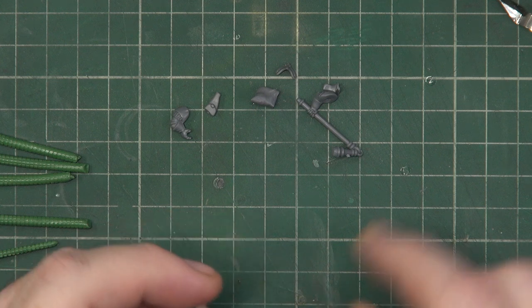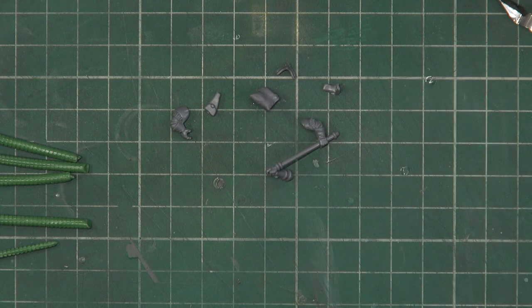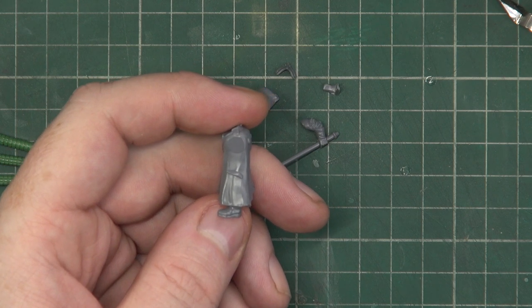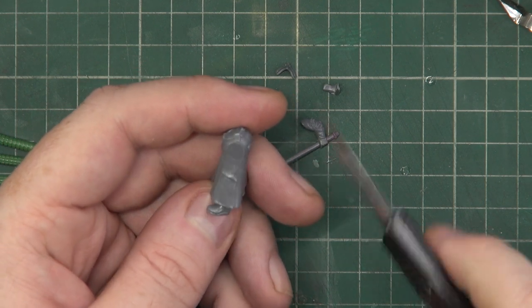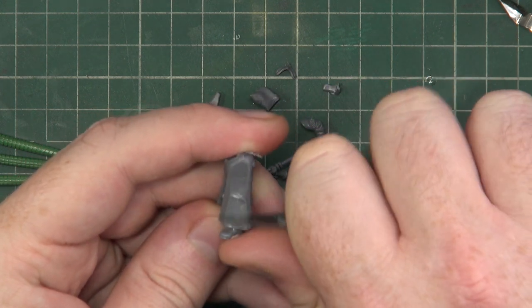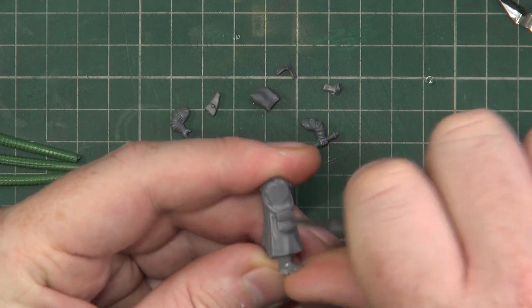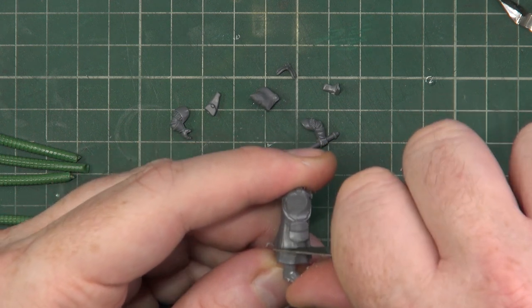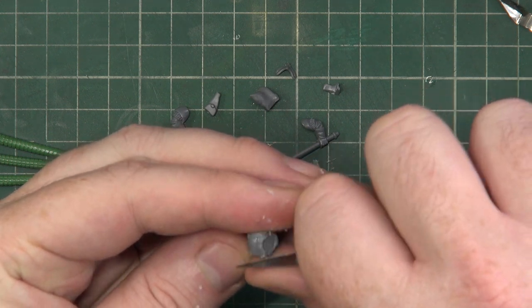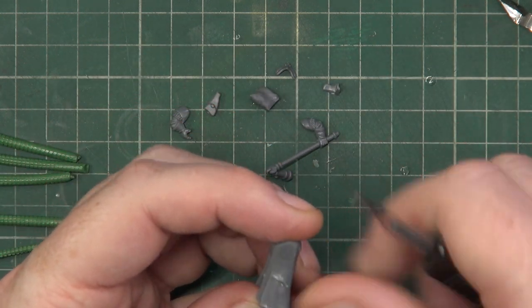I've clipped off my parts. I want this to be a two-handed weapon, so I'll use this pair of arms — any pair that would work for the haft would do the job. You can see that seam line I was mentioning earlier. It's just a second's work to run a blade down it and away it goes. Same on the other side — run a blade down it and we're sorted. That's as much cleanup as these need.